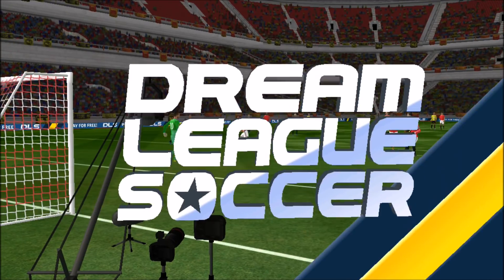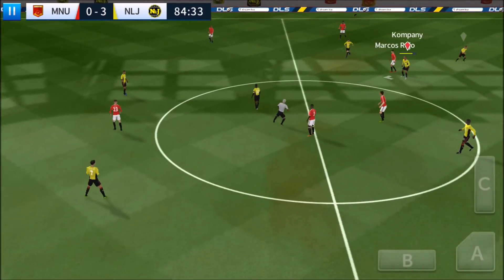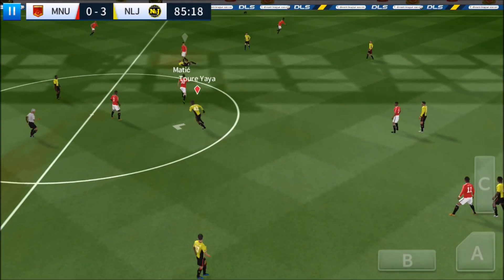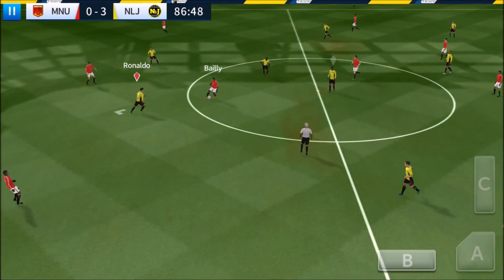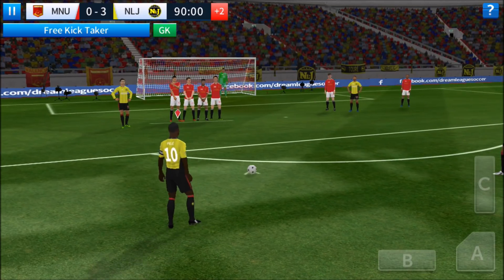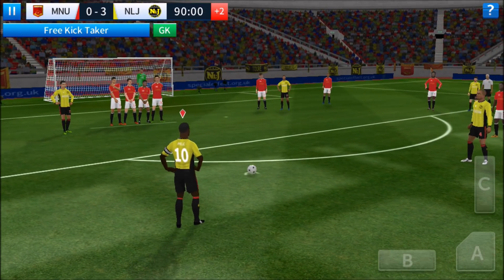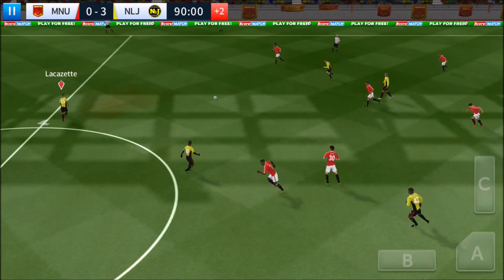It's pretty much score a goal with C — essentially. But it has to go over the keeper. I don't know how I'm going to judge it. I'm going to try to do the chip goal as well as score a bicycle kick — one of the two. I'm going to try to whip it in to Lacazette and try to do a bicycle kick. Honestly, I didn't even get to him. Okay, that's full time.